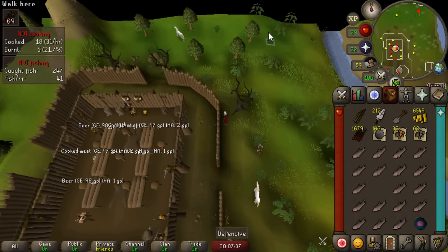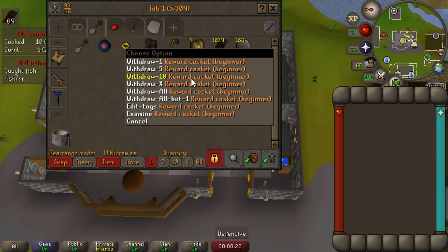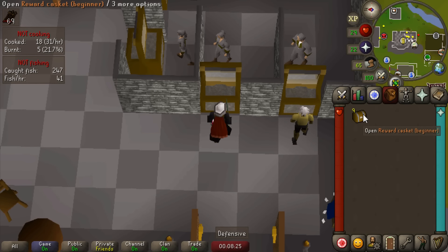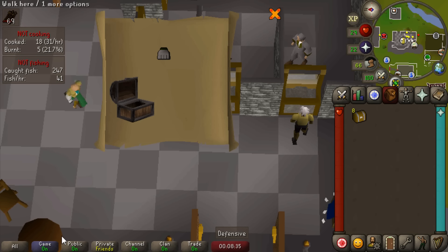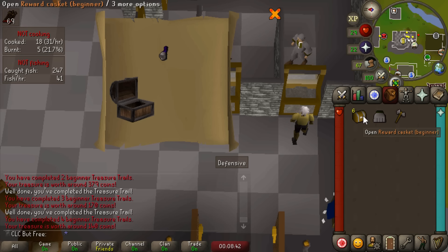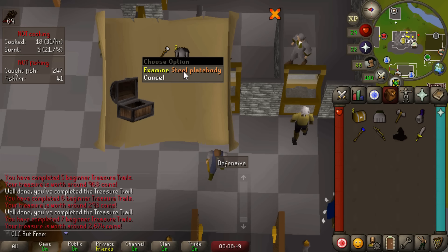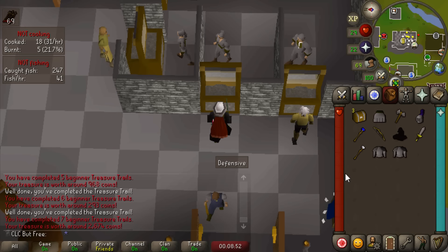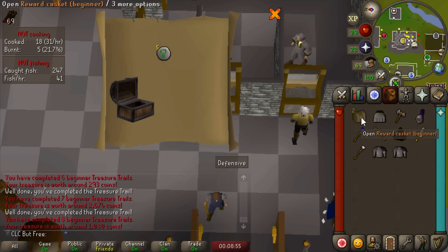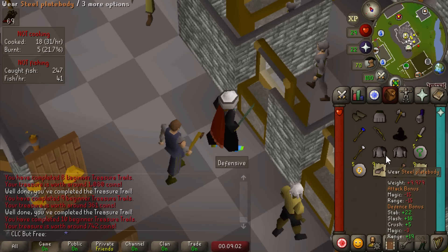Hill Giants have a 1 in 128 chance to drop the giant key, which I'm going to need a lot of if I want to get the Hill Giant's Club from Obor. They drop big bones, which will help me get my prayer up - I really want to unlock Protect from Melee. I also got 9 beginner clue scrolls finished while we were at it, so I'm going to open these. We got a Steel Plate Skirt - that's a gear upgrade - Steel Battle Axe, Steel Full Helm, Water Staff, two Steel Plate Bodies, five Nature Runes, Chaos Runes, and Leather Vambraces. No uniques yet in our first 10 beginners, but we got a little bit of money and some better defensive gear. We also got 19 Right Skull Halves in that Minotaur grind.